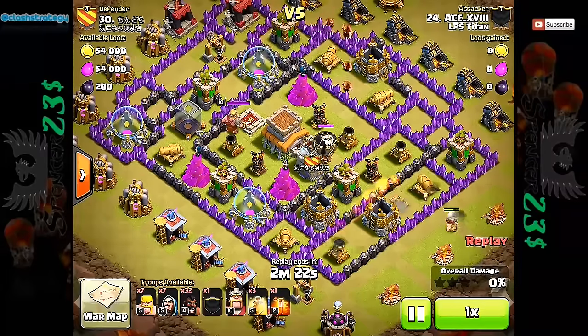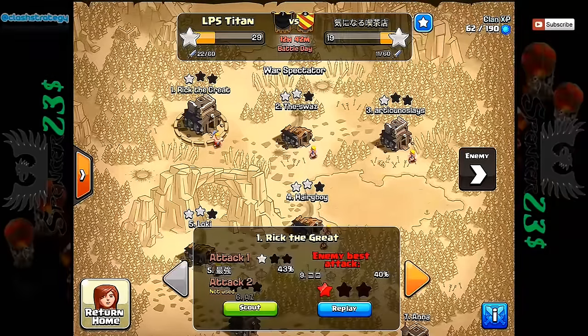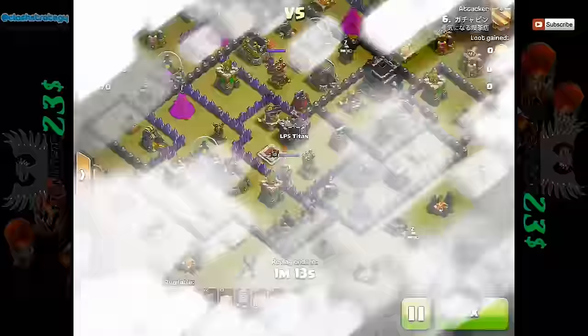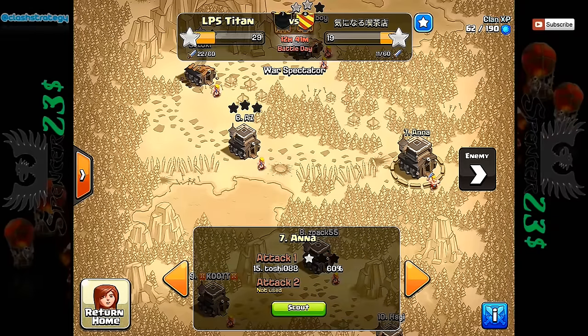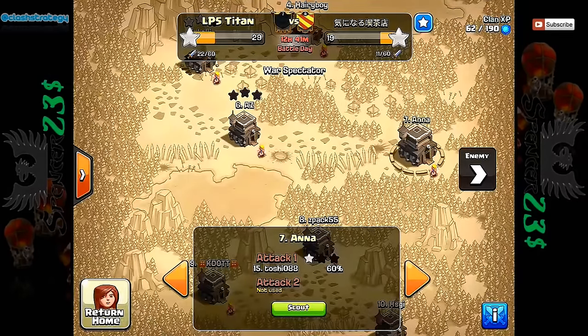Up until now, people have been having to wait for a replay in order to check what the war weight of a base might actually be. But today I'm going to show you how you don't need to do that — you can do it using the loot bonus with a very easy calculation. You can also check the weights of your own bases or a clan that you're visiting, but again you need to look at the replay. Now, when you're checking your own clan or a clan you're visiting, you don't even get told the loot bonus. If we scout Anna's base, nothing — it doesn't tell us the war weight and it doesn't tell us the loot bonus.